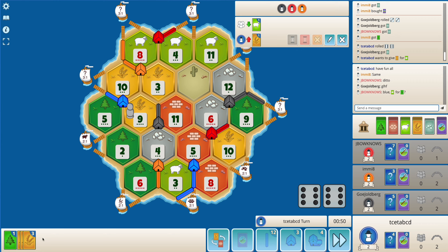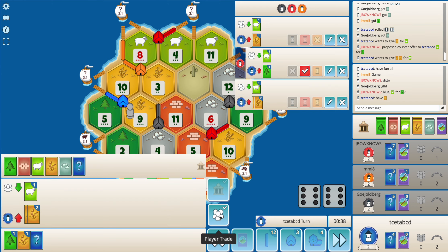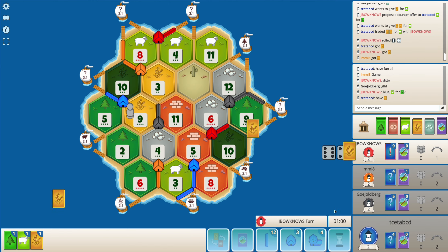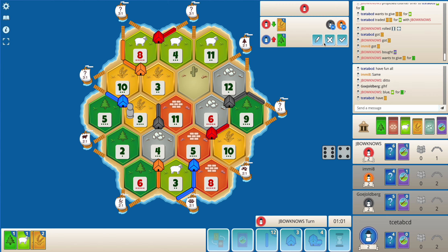Do I want to do a sheep for wood? I don't mind doing a 2-to-1 here. My wheat production is decent although the 9 is blocked for now, and my sheep is quite low. I should be getting a settlement on this turn, hoping that a 5 or 8 rolls.